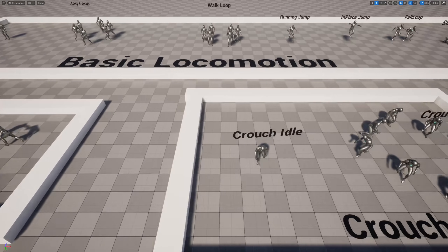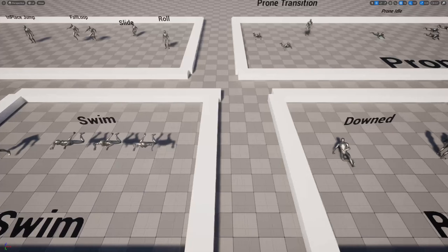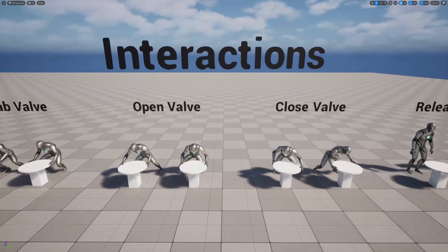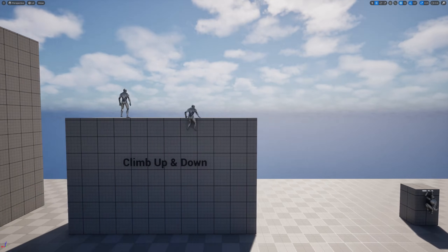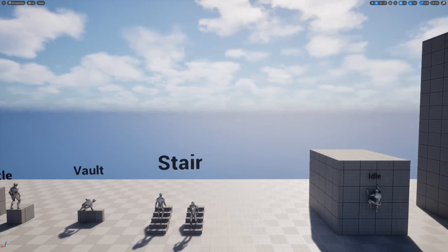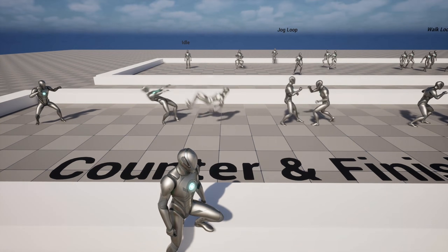What's up guys, Mizofrizzo from Pitchfork Academy here, and I'm back with another showcase and review of another free asset pack. This asset pack contains over 100 free animations with everything from walking and jogging to prone animations, fighting animations, vaulting and climbing animations, and a whole lot more besides.